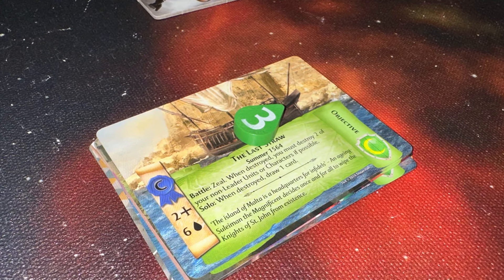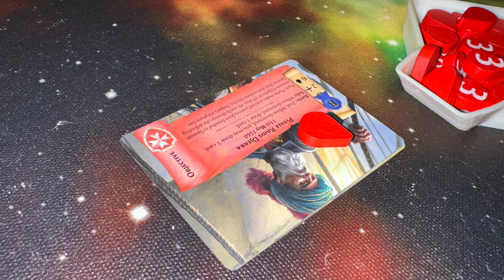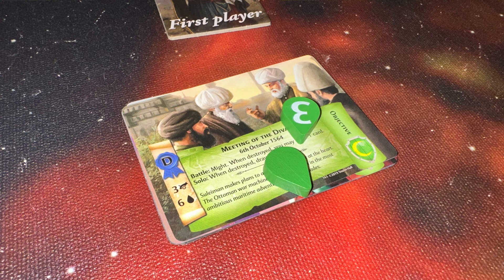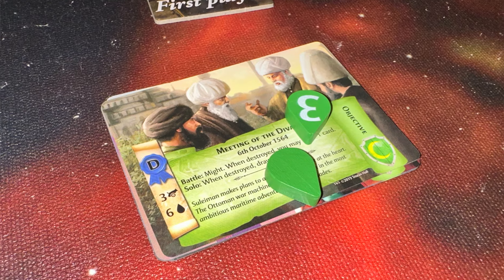You can also choose to sacrifice a card from your tableau if you don't want it there anymore — just remove it from play. During the deployment phase, you also have objective cards unique to your side. You're adding up zeal or might from your cards to defeat specific objectives in sequence — A, B, C, D — until you can reach the Great Malta card. The Great Malta card opens up the frontiers for you to attack, which are the location cards in the middle.